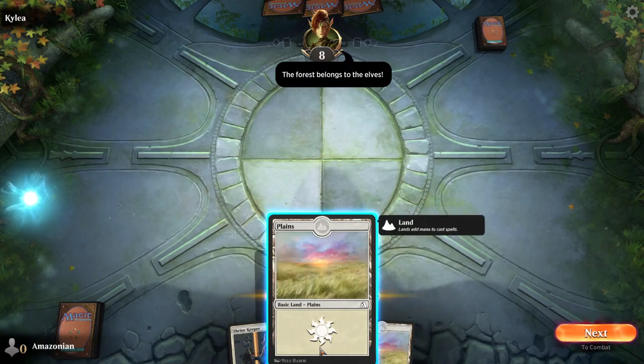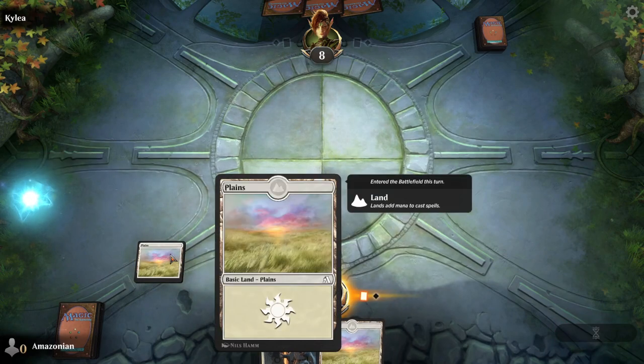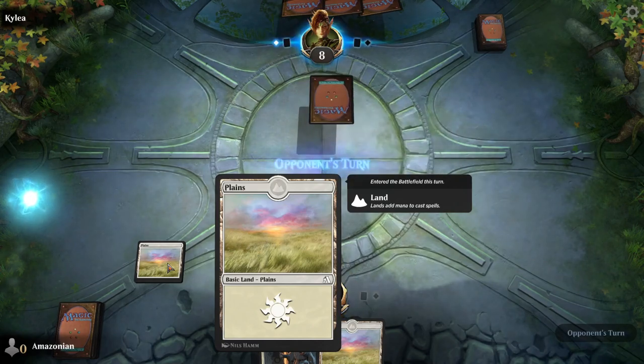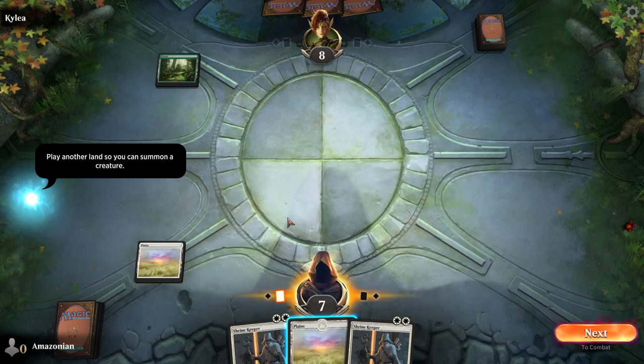When you first start, you're going to want to click and drag a Plains to the battlefield. This is a land. You can tap your land to generate mana. In this case, a Plains creates white mana.